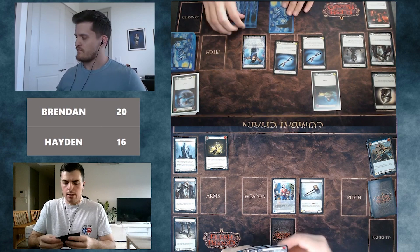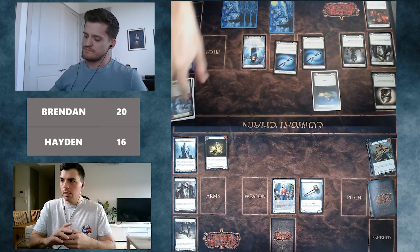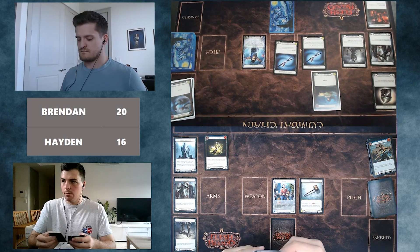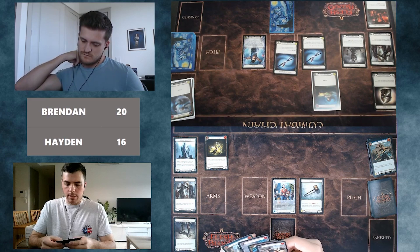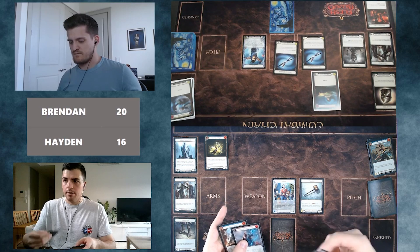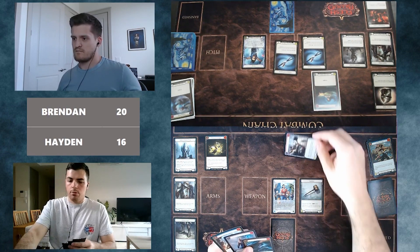If Hayden defends and Brendan has Open the Center anyway, that could be scary. Hayden reads the lead as suggesting Brendan might not have it — he'd probably try Kadachi first otherwise. On Hayden's turn, he has a pretty good play: keep a blue and a Blessing of Deliverance, draw a card, and start getting life back from Kadachi damage, with the defense reaction as a fallback. Hayden blocks with red Disable for three.